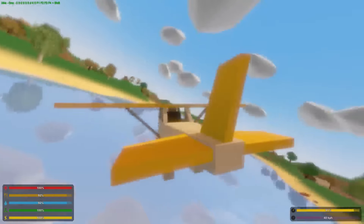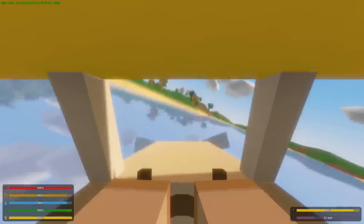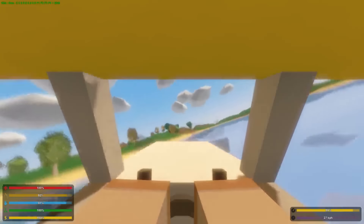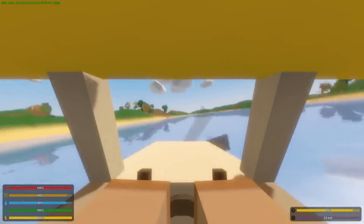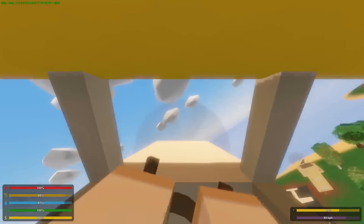You just stall and that's how you land on the water. Oh! So it floats! So you can sink the plane — that's very good.